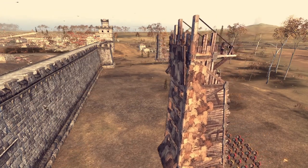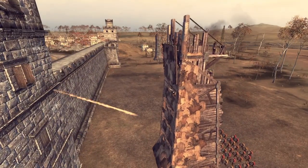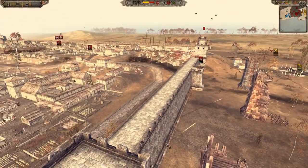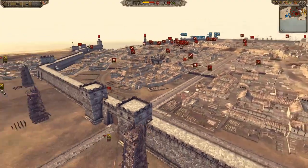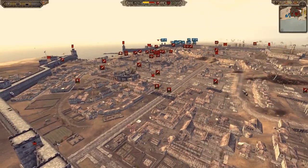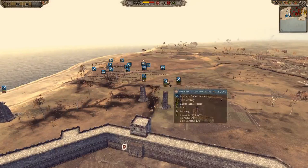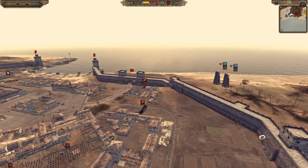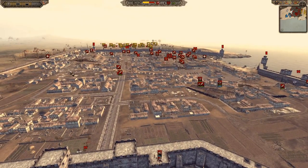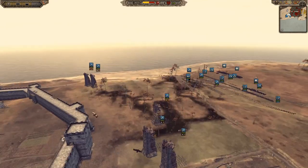Hey Legionnaires and welcome back! We're here with another epic 1212 siege battle. We have the Abbasid Empire landing onto the walls of a city held by the Swiss and Kiev — an interesting alliance, but I'm sure it will work. From the other side, their allies, we have the Empire of Nicaea coming to their aid. Some interesting alliances, since Nicaea and the Abbasids would usually be attacking each other in history, but yeah, this will be an interesting one.